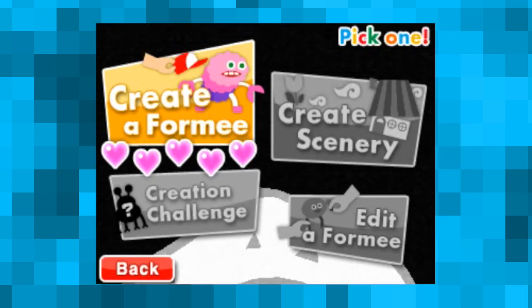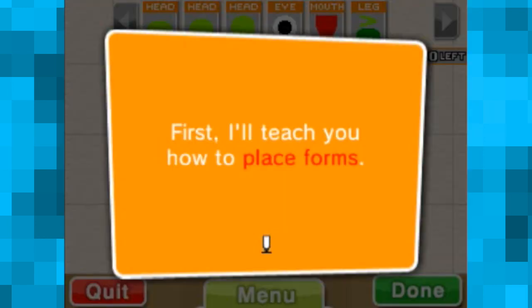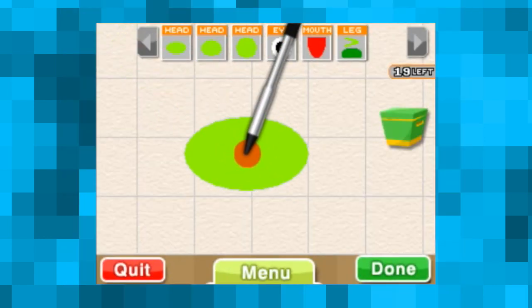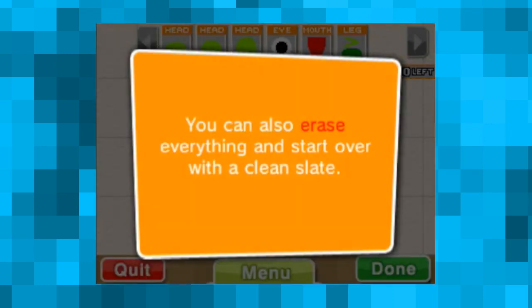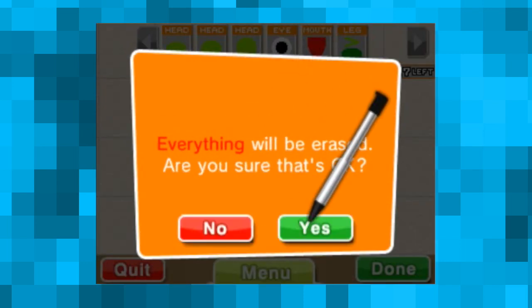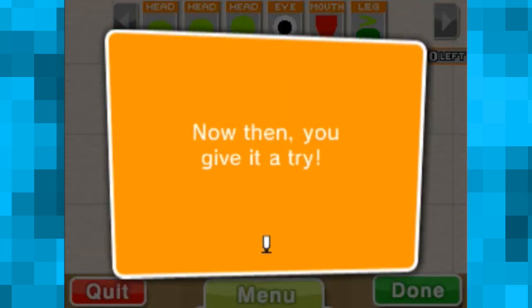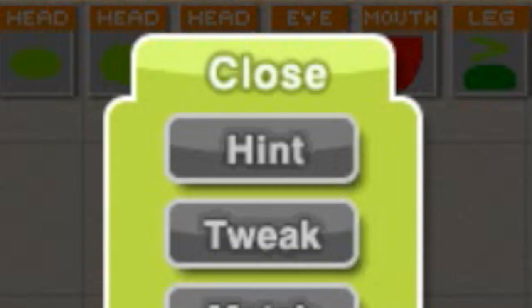Alright, it's time to give life to the creature of my wildest imagination. You'd think that this would be pretty self-explanatory, but apparently Nintendo thinks the exact opposite, because they give you tons of tutorial for just putting shapes on a grid. Why would you need that? Why are you offering hints? What kind of hints could you possibly give me?